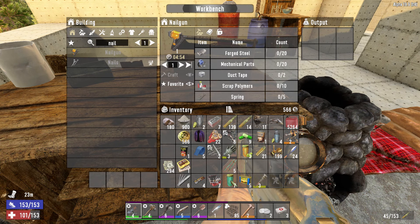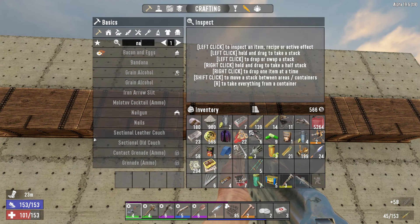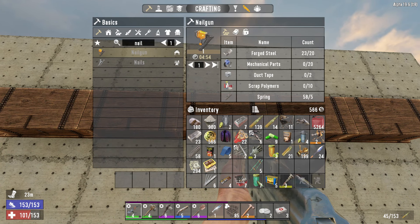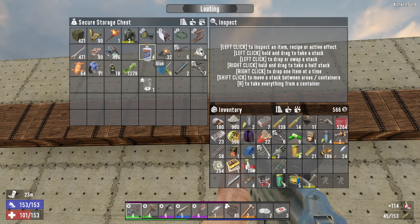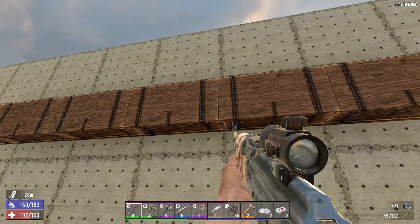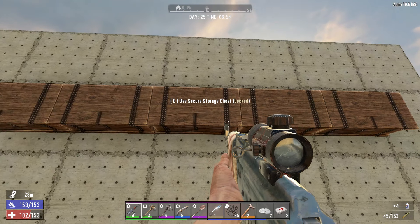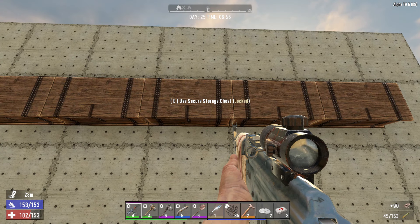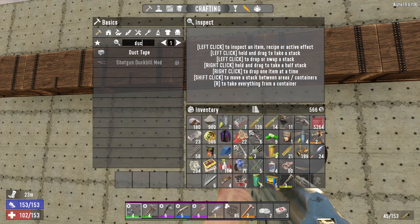No duct tape — we need to make some. We got some glue. Do we have any more glue? How much duct tape do we need? Two. Okay, we can make that. We'll craft the nail gun. Awesome, good. We're getting better and better at this. Let's place what we want to keep in storage — this shouldn't go there, nor this. Let's scrap this. Let's make the nail gun first.